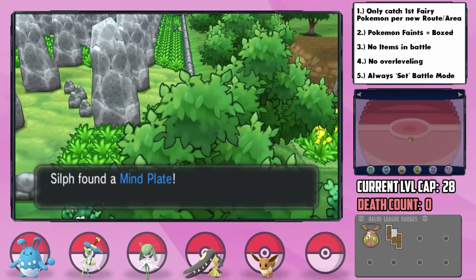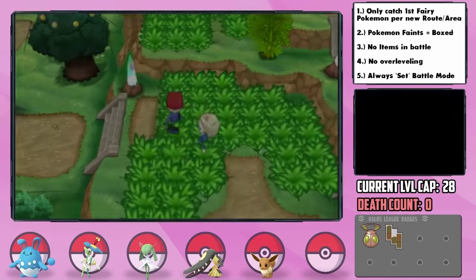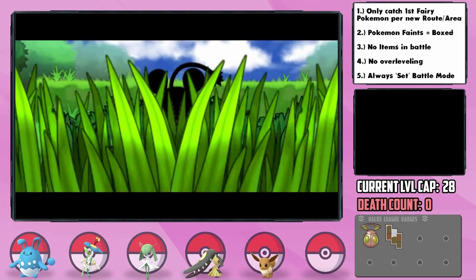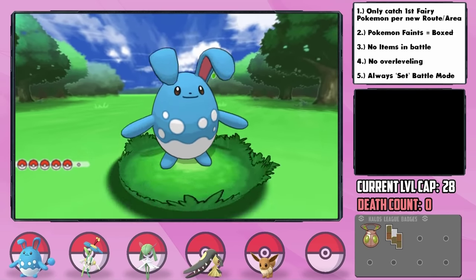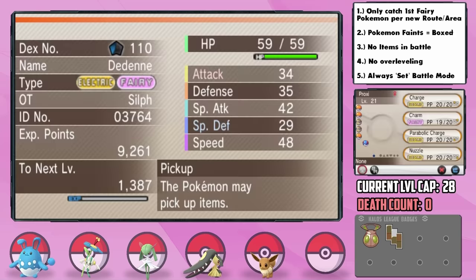In the meantime, we're able to find the Mind Plate to boost Psychic moves, which should be great for Neri. Route 11 brings yet another encounter — Dedenne. We catch it and nickname her Proxy, which I thought fitted pretty well. Proxy ends up having a Naughty Nature, plus Attack and minus Special Defense, which isn't great, although Electric coverage will likely be great to have.